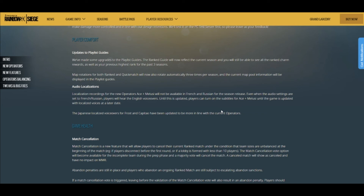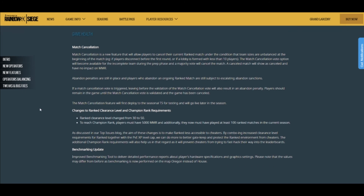Audio localization — recordings for the new operators Ace and Malusi will not be available in French or Russian for the season release. My guess is this is because of COVID-19 — they just weren't able to get the voice actors in. It'll come later. Also Japanese voices were improved a little bit for Frost and Capitao.